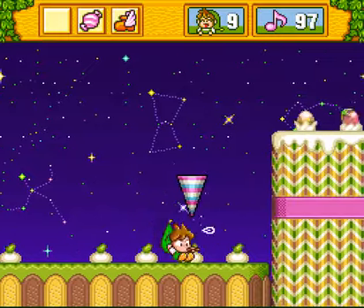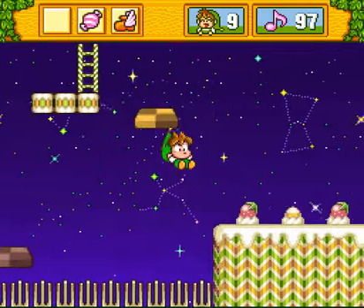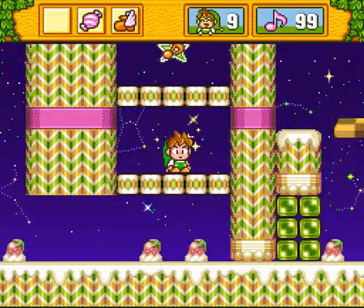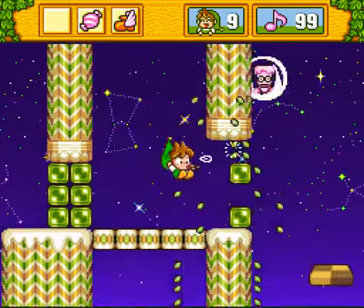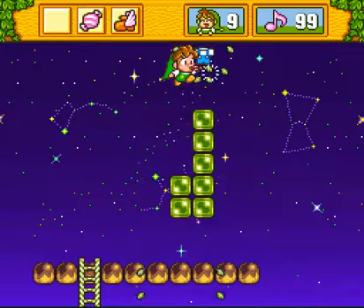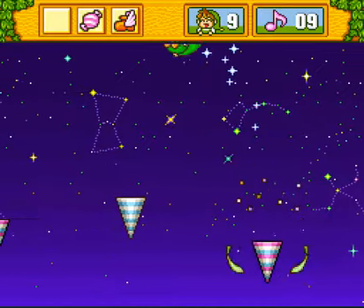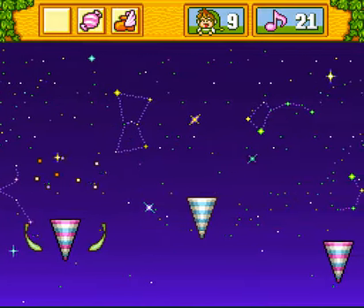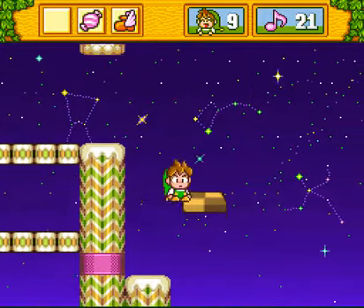Now it's time for level three, and this is a much simpler level — kind of anyway. You want to go to the right as soon as you begin this level so that you can actually get the star without having to wonder where on earth it is. It might be easy to miss, but there it is — the third star for Candy World. I'm gonna go to the left a little more, get some invincibility I can't really make any use out of, and go even further left.